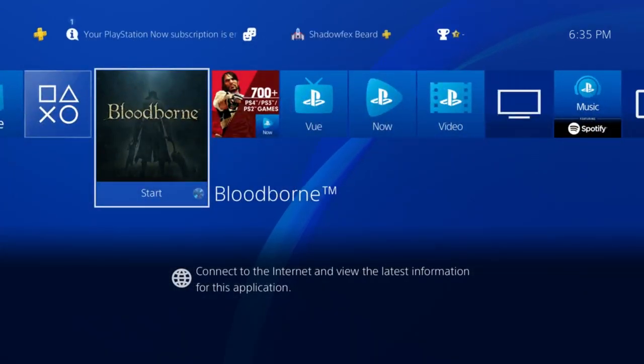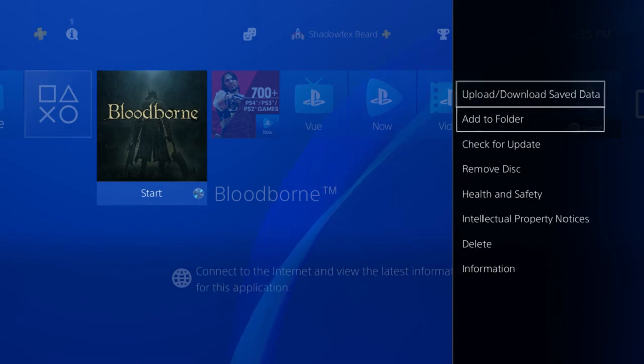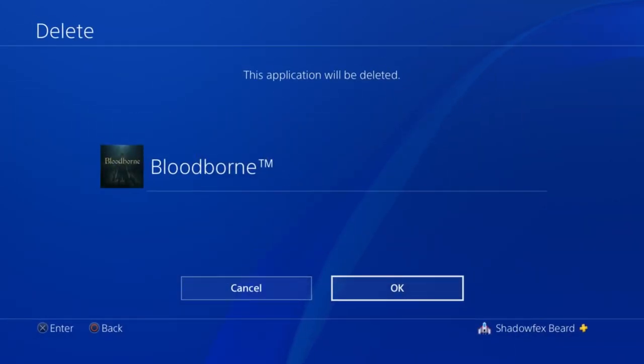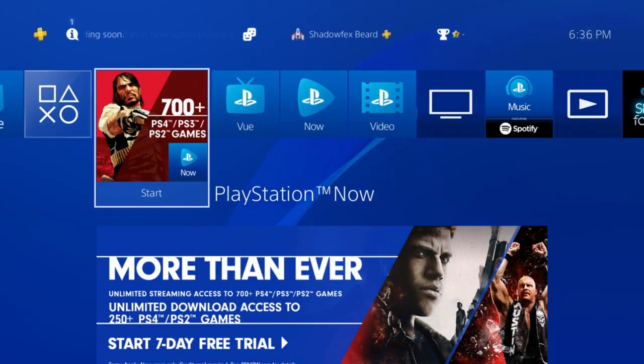Next, you're going to go to Bloodborne, hit the options button, and go down to delete. This will delete the game completely from your hard drive, and you'll be able to install it from the disk completely bare — the original version, no patches.